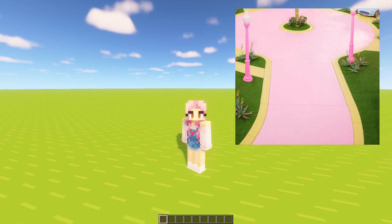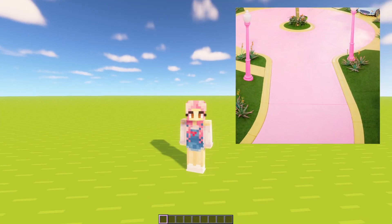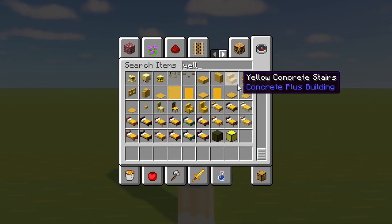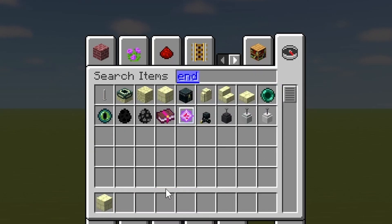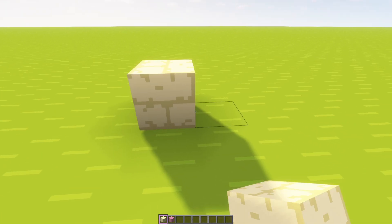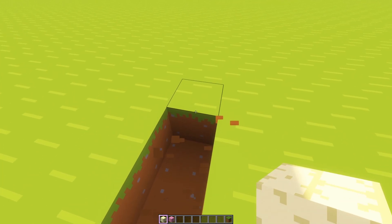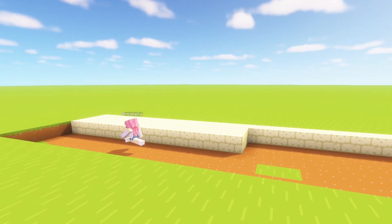In the movie, it looks like they use a pale yellow colour for the sidewalks and a pale pink for the road. I don't think there's any pastel yellow blocks, so we might have to go with endstone. And then for the road, we can try pink concrete powder. We're also using a texture pack called Bare Bones, which is why everything looks a little bit different.